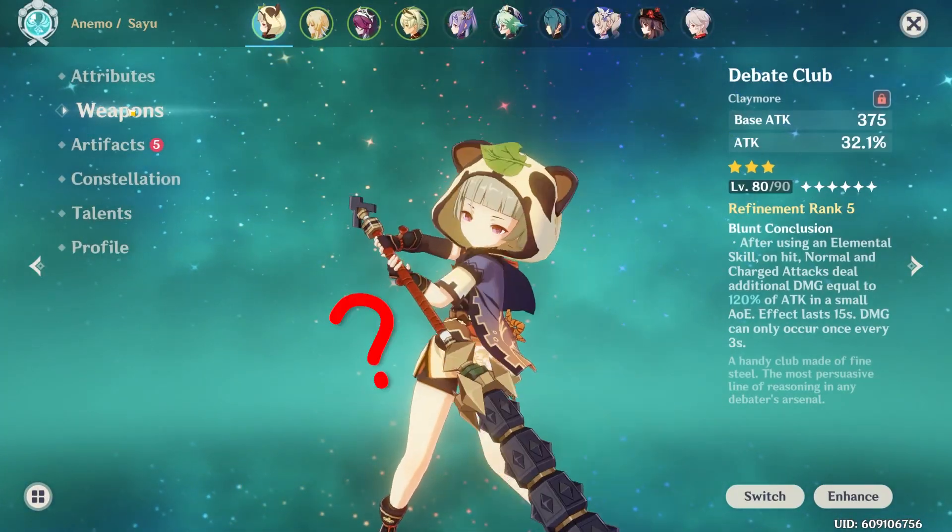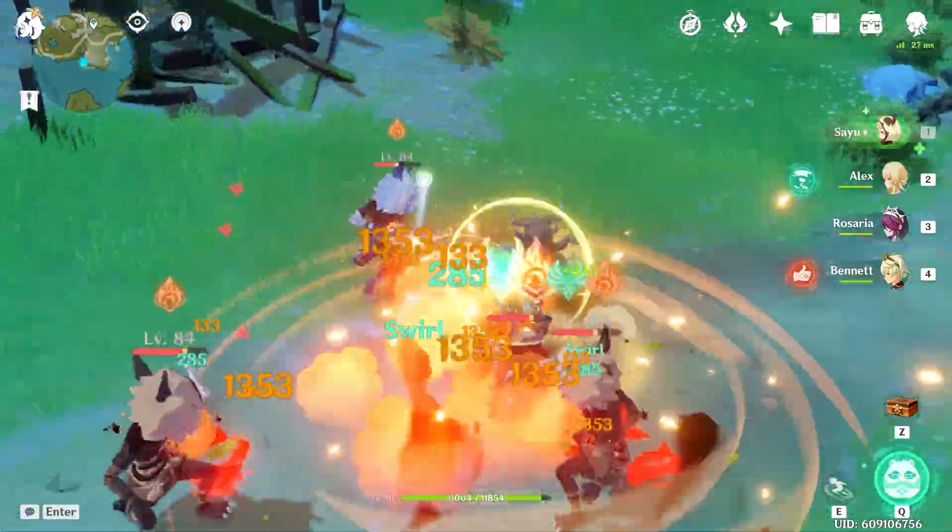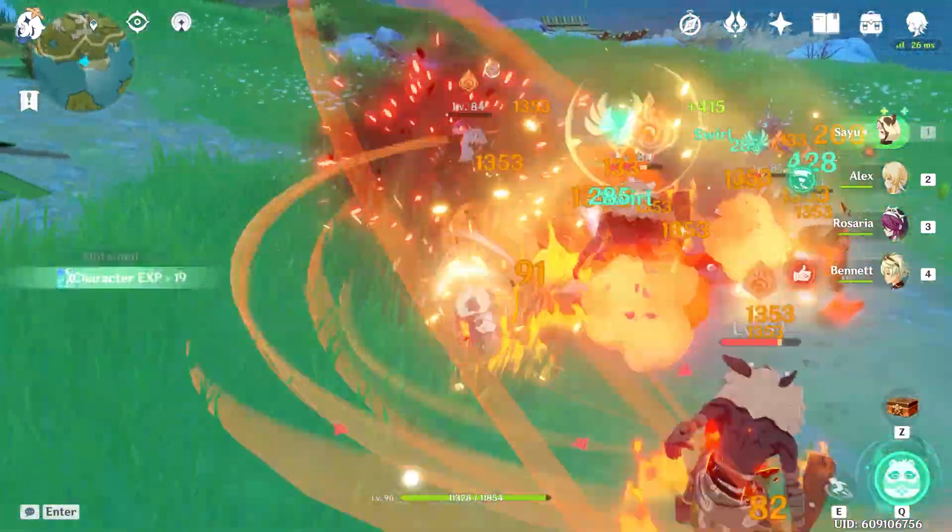So you have Sayu, but you don't know how to use her. You try to make her a Swirl support, only to discover that she's unable to group enemies and doesn't even trigger Swirl on every hit.